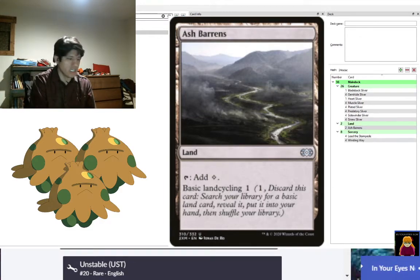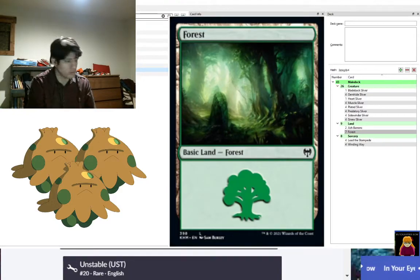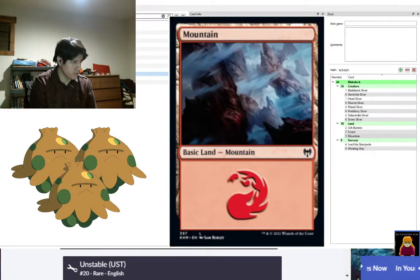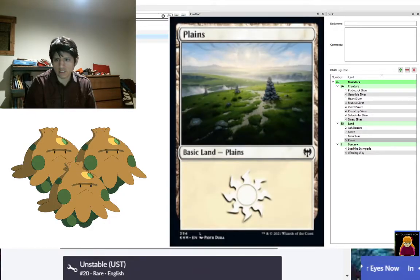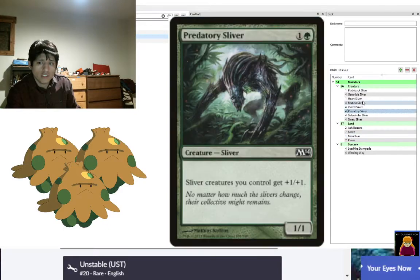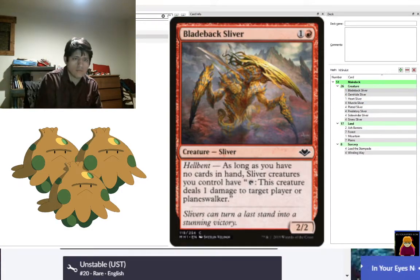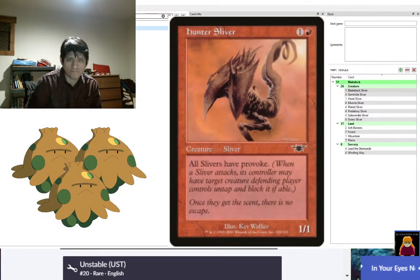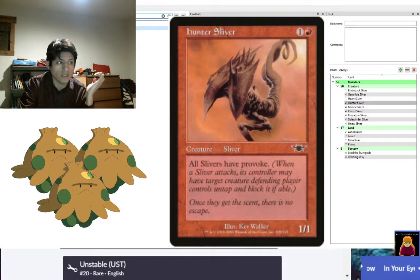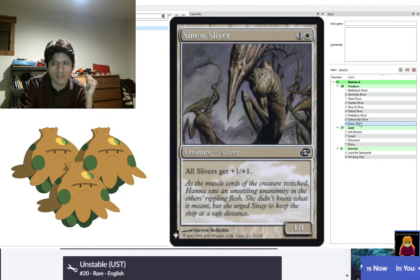You could grab one of seven Forests, your single Mountain, or one of seven Plains. The land split is designed so you don't end up with two Mountains in hand, since you don't play Heart Sliver, Blade Sliver, or Hunter Sliver on turn one — you wait until later. There's plenty of time to get a Gemhide Sliver on the battlefield first. You really want those one-drop white cards like Plated Sliver and Sidewinder Sliver early.